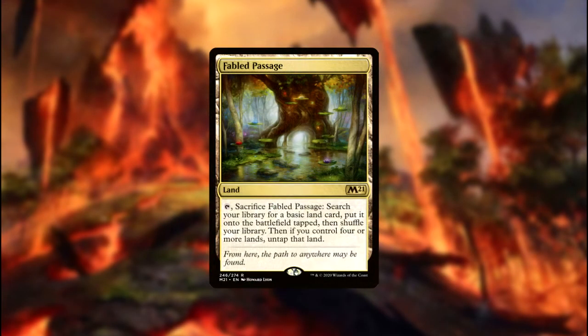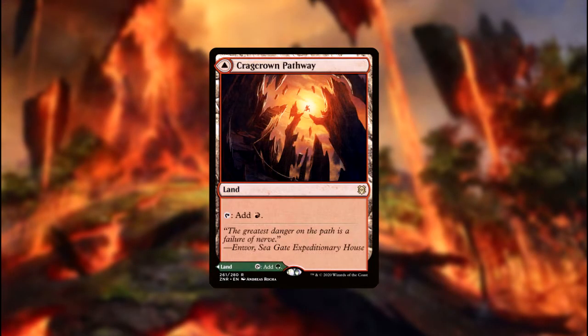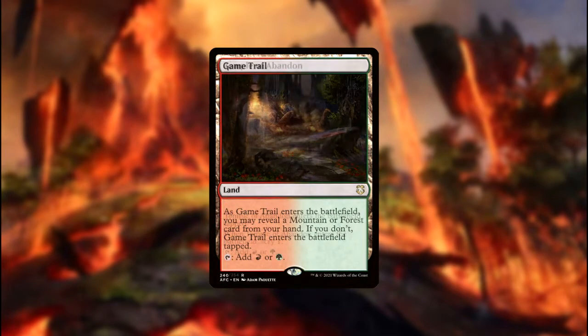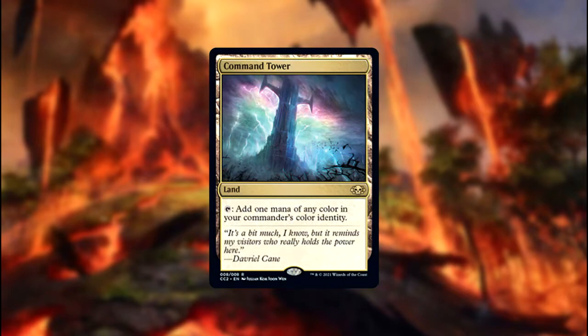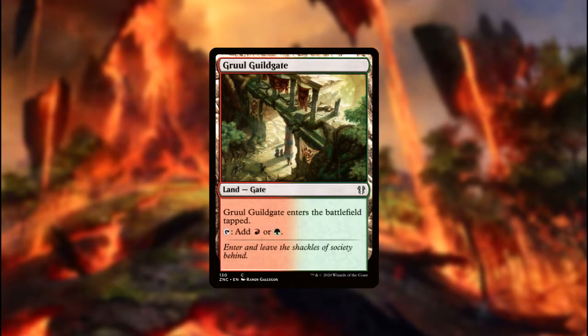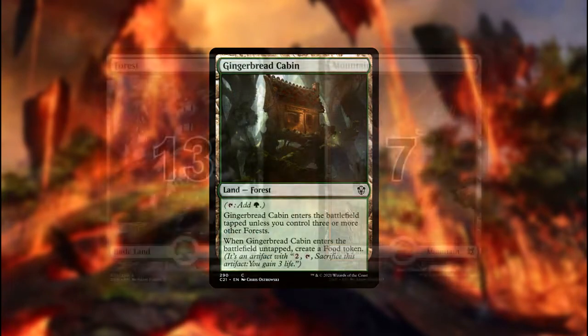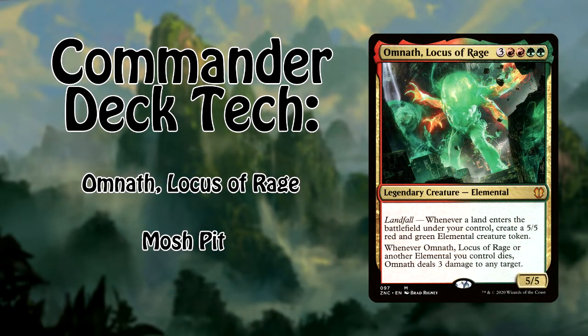For lands, you've got Fabled Passage, Cragcrown Pathway, Sheltered Thicket, Reliquary Tower, Raging Ravine, Game Trail, Temple of Abandon, Cinderglade, Command Tower, Dwarven Mine, Gruul Guildgate, Timber Gorge, and Gingerbread Cabin. You've also got 13 forests and 7 mountains. And there you have the green-red fun-stuff stack. If you enjoyed this video, leave a like and comment letting us know what you think. If you want to see more from us in the future, please subscribe. And as always, have a great day, y'all.